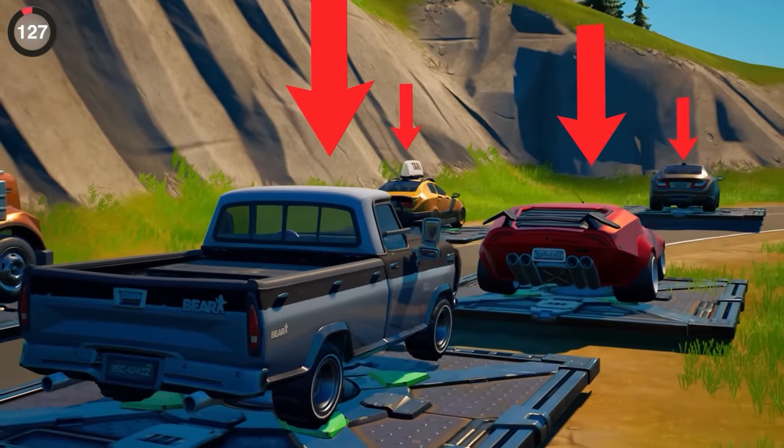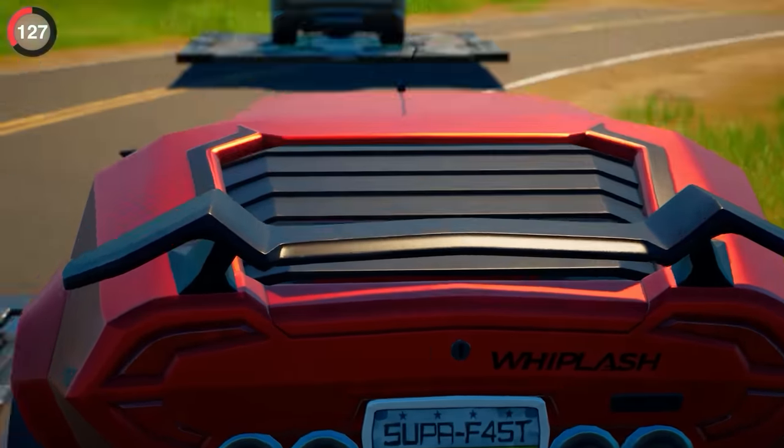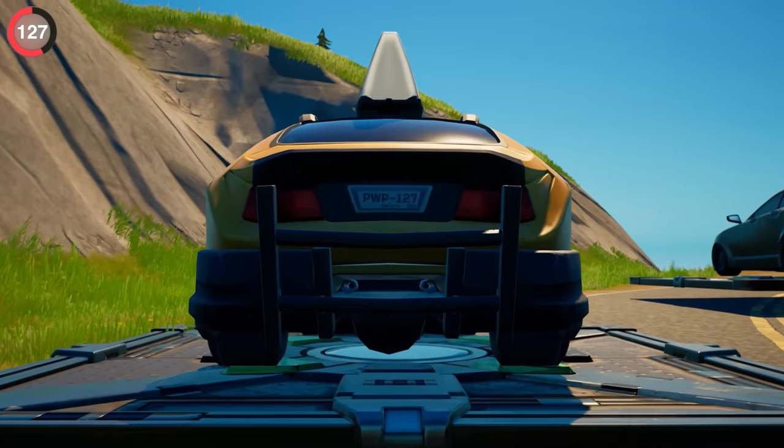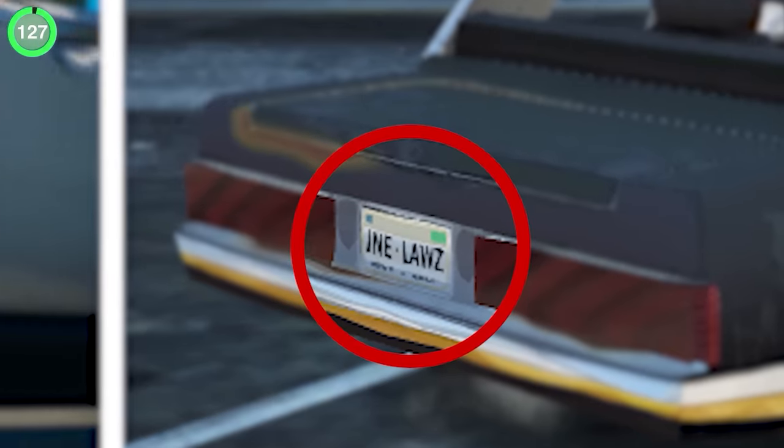There are some secret messages hidden in the license plates of your favorite Fortnite cars. The Whiplashes are super fast of course, while a sedan beats walking. Taxis are harder to figure out, but it's a reference to the Powerplay radio station. Their pickup trucks are grisly, and even the police cars had laws written on the back.